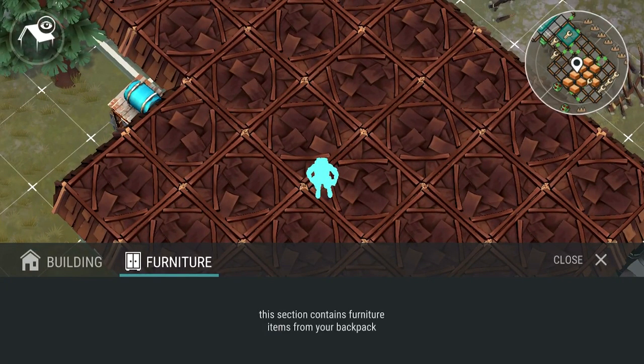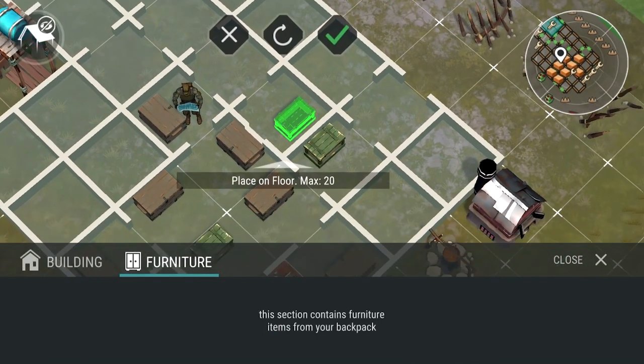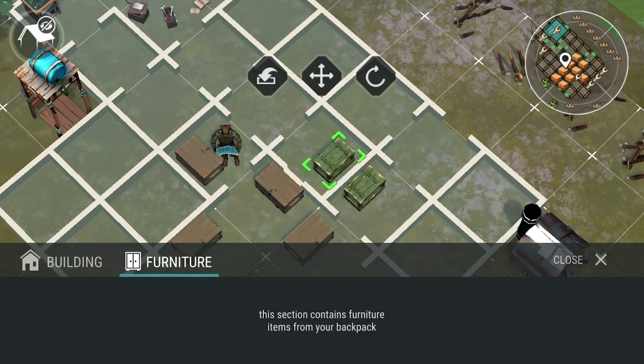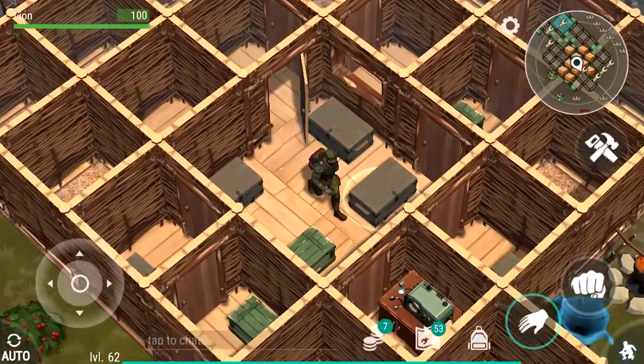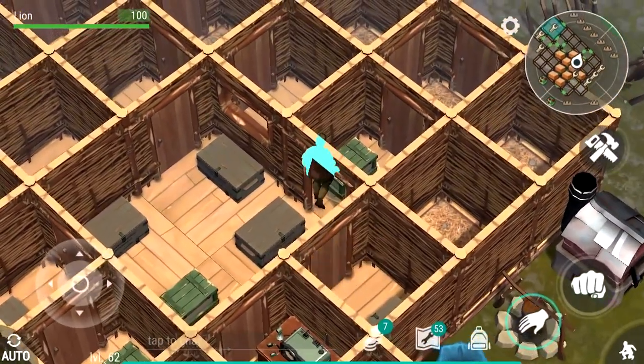If you build a chest it's going to show up in the furniture section. And if I click the chest, I can move it around wherever I want and rotate it in any place I want. Obviously you want it in the right place because I can't actually go here at all, so I have to go around there like that.